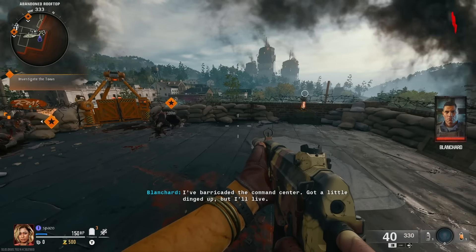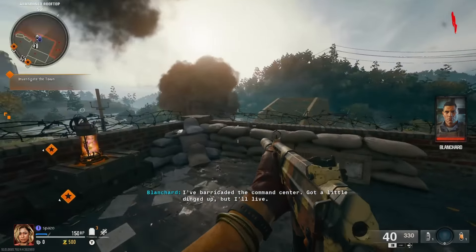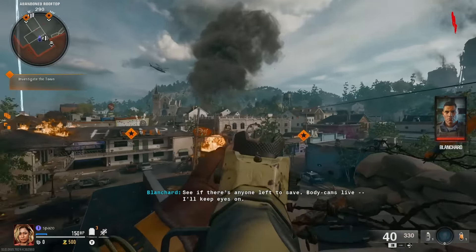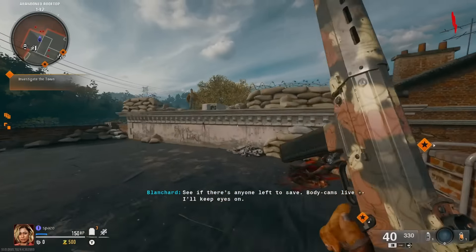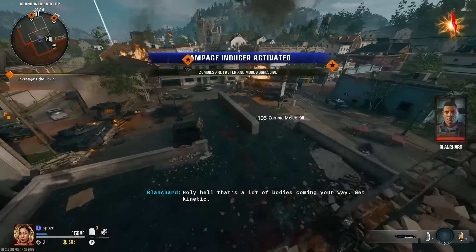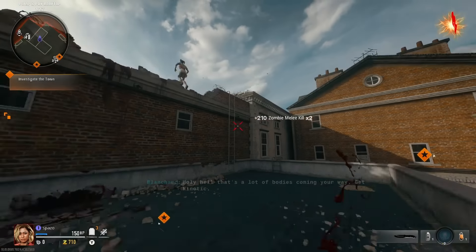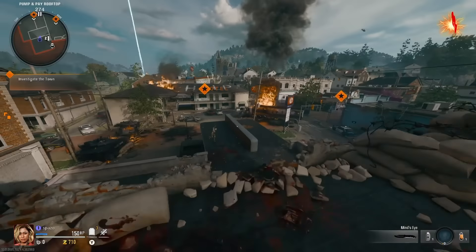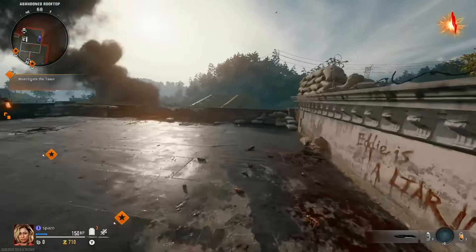So today we're going to be doing a new strategy inside of Liberty Falls that I have actually been liking a lot more than doing on the rooftop — both of these strategies can work just fine. I don't really know which one I would prefer on high rounds, but for just grinding from round zero to 30, this one can definitely be pretty quick, which is helping unlock camos a lot faster.